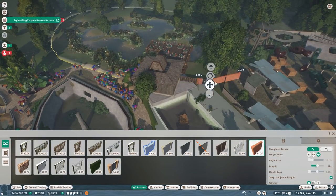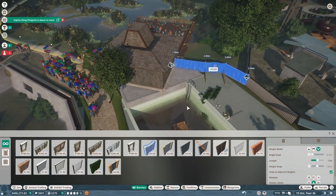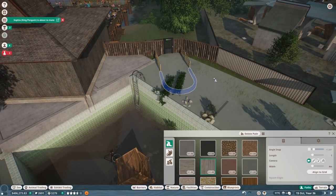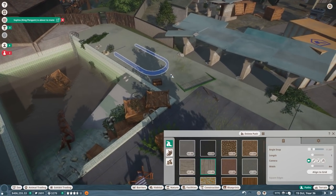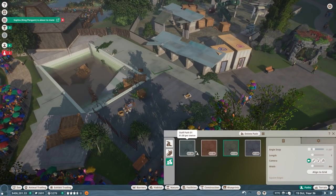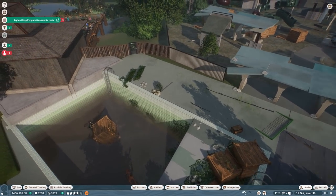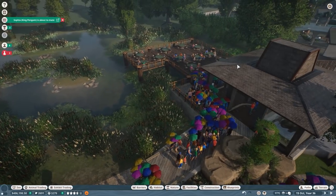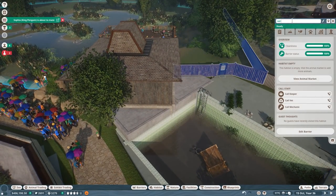I'm just going to adjust this. It moves through here and — look at that — it's connected. I need to make that a staff path. We're going to take care of that later. I just want to make sure this is going to be fine for the moment. And then we are going to call this Red Crowned Crane.